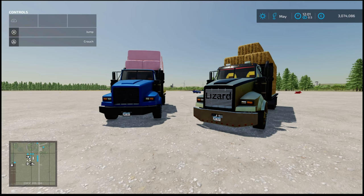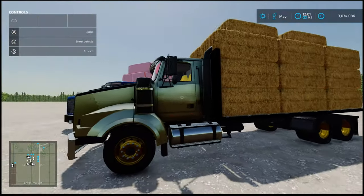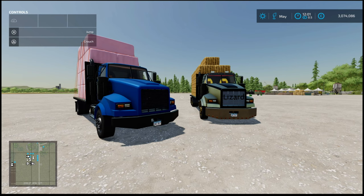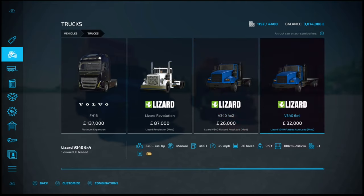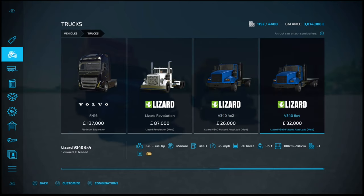Now onto our two vehicles for today. Before we get to the Mustang, we've got the Lizard V340 Flatbed Autoload by Vincum Mods, 14.82 megabytes to download. Slot count is 8, goes down to 1. The autoload is semi-misleading - you can autoload your bales on, but you can't unload them onto the ground. Available in 4x2 and 6x4 wheel editions at 26 and 32 grand respectively, weighing 9.5 and 9.9 tons. The smaller one holds 15 bales, the larger 20 - that's 180 to 247 square bales.